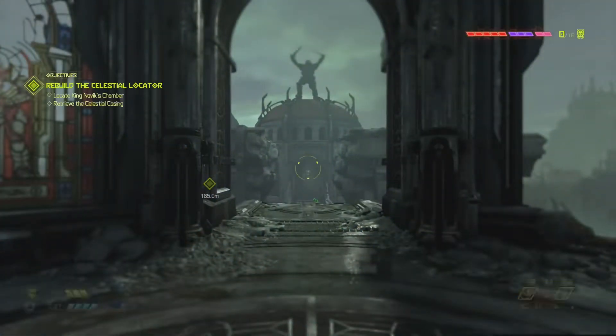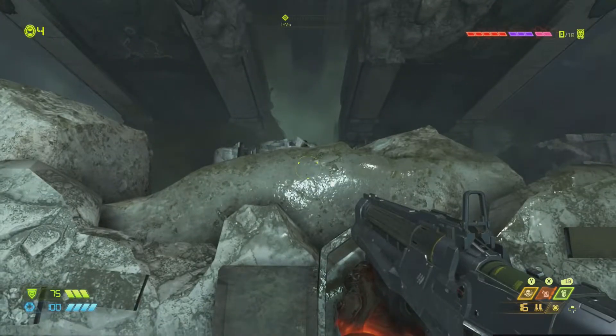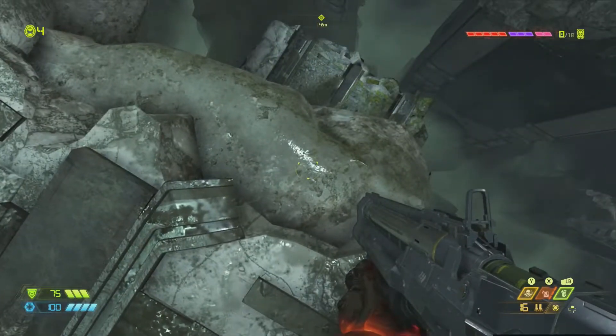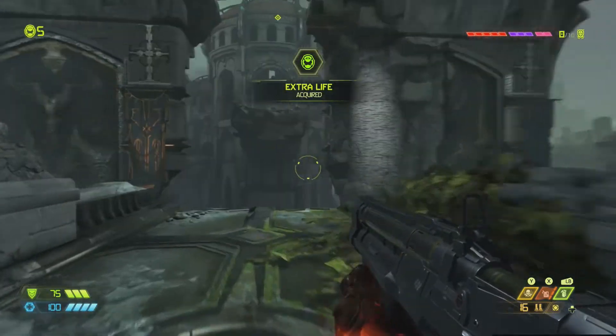Hello everyone and welcome to my guide for level 2 of Doom Eternal, where I'll show you guys where all the secrets and upgrades are. Right when you spawn in, go to this ledge, drop down, and there's a one-up right there to get you started.